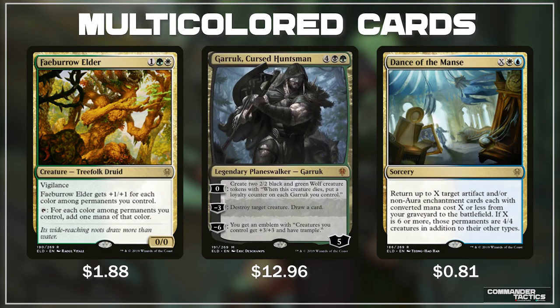The multicolored cards coming out of Throne of Eldraine are also pretty exciting, with Fae Burrow Elder, Garrick Cursed Huntsman, and Dance of the Mance. Fae Burrow Elder has vigilance and is a 0/0, but it gets +1/+1 for each color among permanents you control — so just by having it on the field it will be a 2/2 in a two-color deck. Its last line of text is what really gives it the juice: tap it and for each color among permanents you control, add 1 mana of that color. A similar card is Bloom Tender, which costs $50, so this is a nice budget alternative that can tap for 5 mana in a full five-color deck on a 3 CMC body.